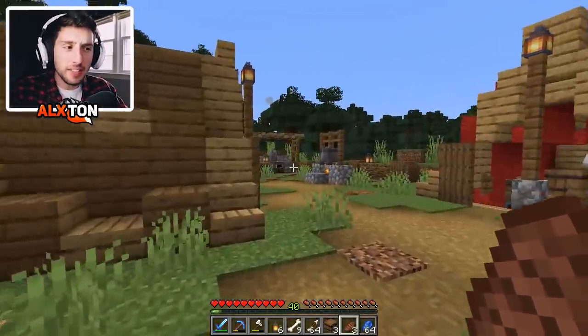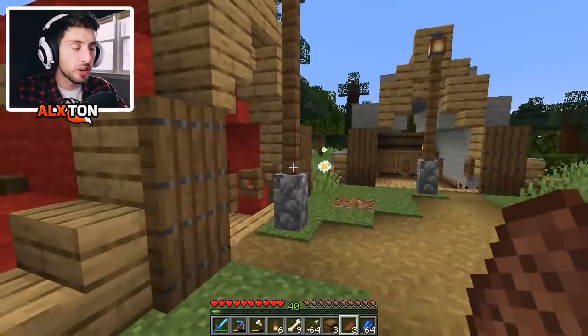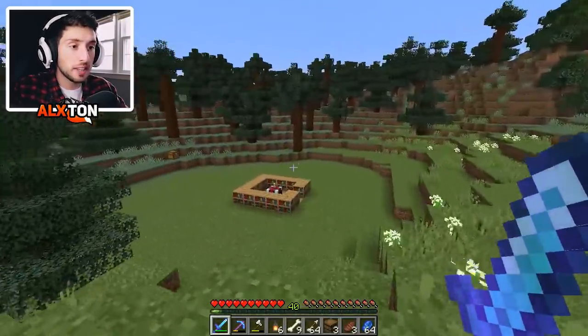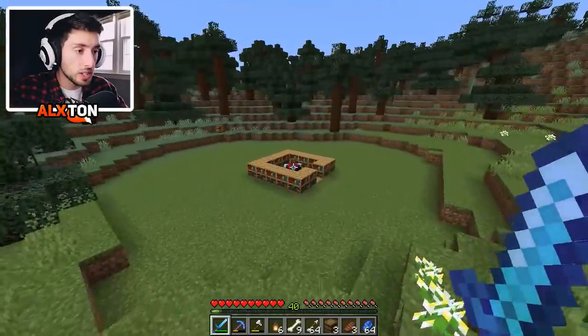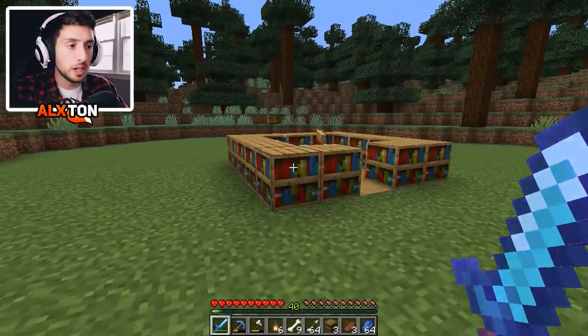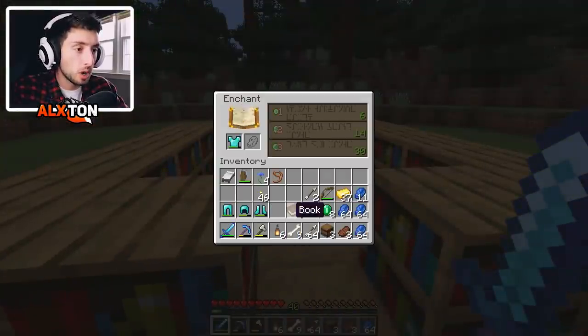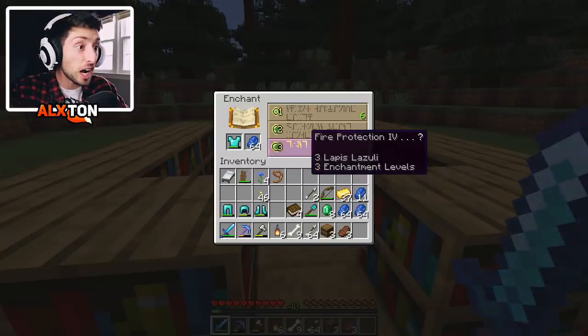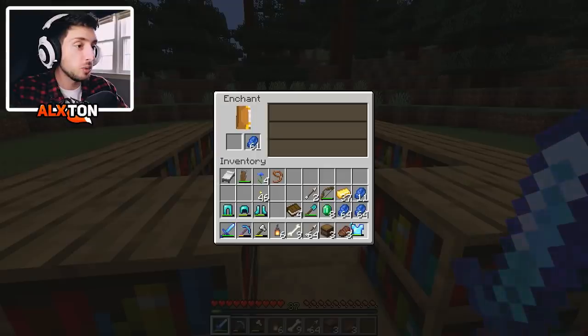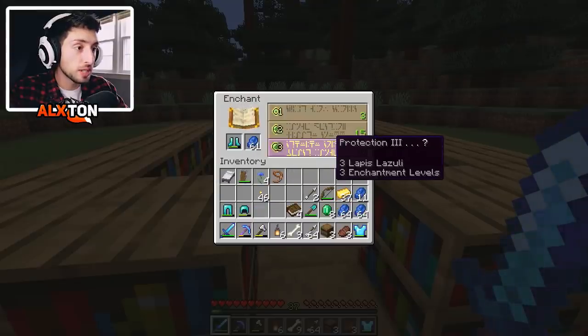We're back to the campsite — it feels like we haven't been here in a very long time. I think I want to expand this whole area. By the way, go make sure to follow me on Twitch — there's a link in the description. Now let's go to the chest. We got Fire Protection 4 and Unbreaking 3 — that is a very good enchant. Let's see if we can get something like Depth Strider. We got Protection 3 and Protection 2.